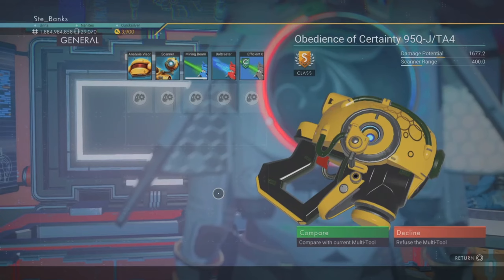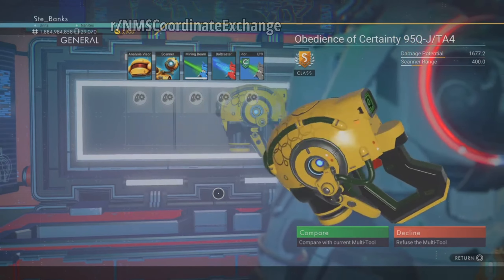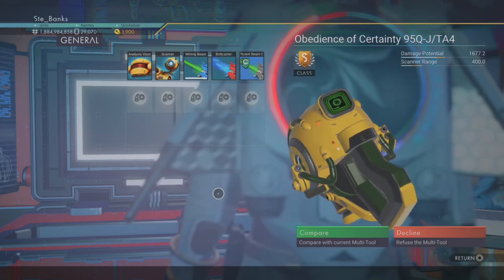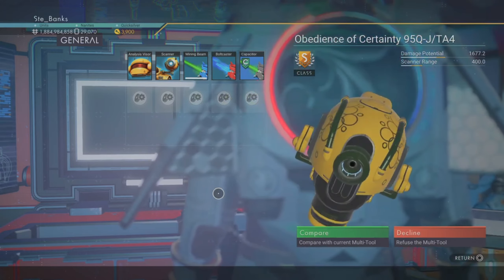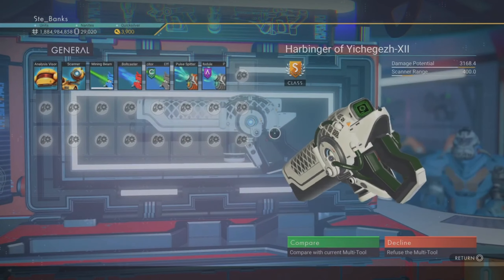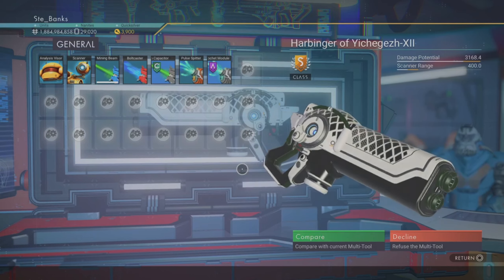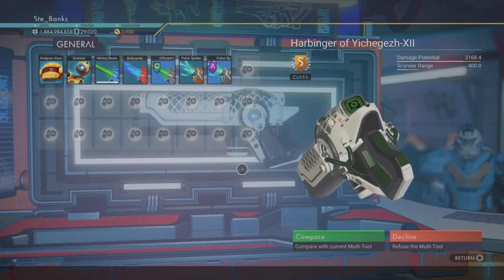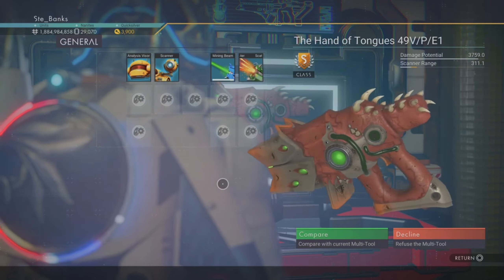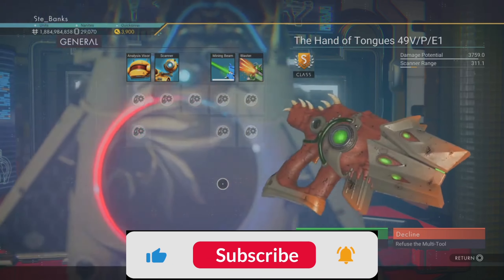I have a quick shout out to the community on the subreddit r/NMSCoordinateExchange, who continuously showcase amazing things you can find in No Man's Sky along with giving you their coordinates — you guys should definitely check it out if you use Reddit. And that folks is the locations to 6 incredibly rare S class multi-tools of different types, so you can pick whichever one is your favourite and go and grab it. I hope you found this video useful and if you did, it would be totally awesome if you could support my channel by hitting those like and subscribe buttons.